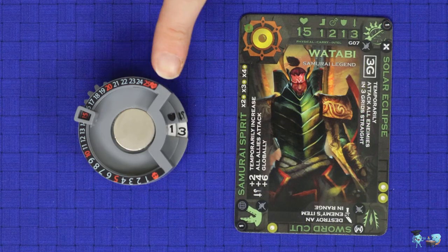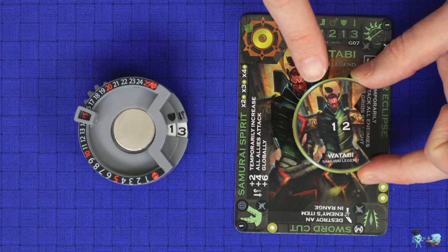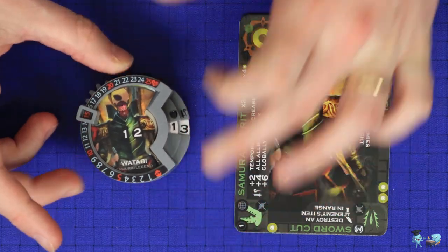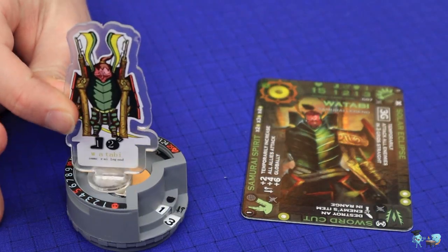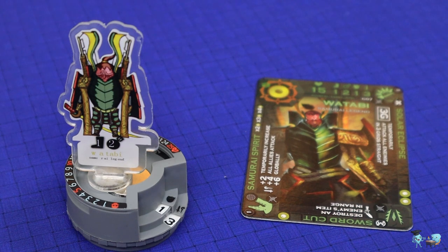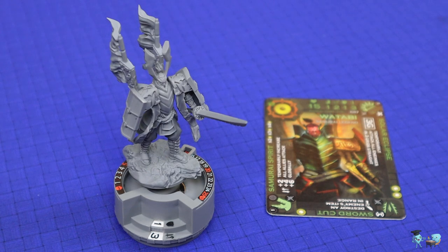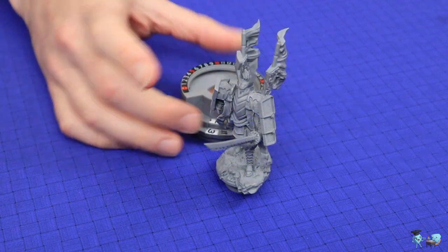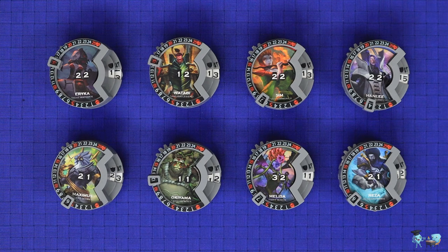Then put one of the character pieces into the dial. There are three options: you can use the cardboard token, which you slide into the dial — this shows your character's movement and attack range. You may use the character's acrylic magnetic standee, which also shows its movement and attack range. Or you can use the character minis. The game's minis will come disassembled, giving you flexibility in construction or the ability to paint before you assemble. Because we'll be teaching you the game from overhead, we'll be using the cardboard tokens.